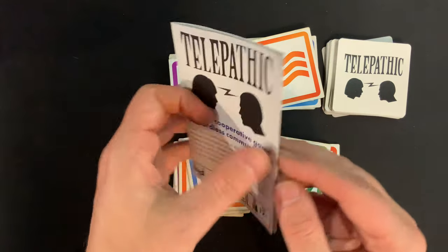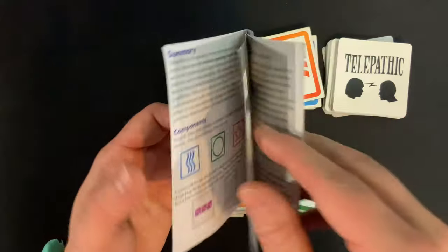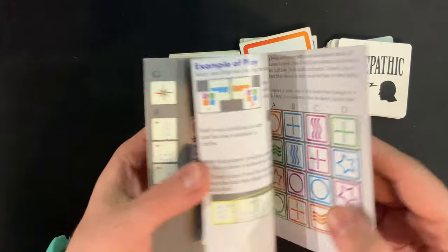The first thing we have here is our handy-dandy rule booklet. It looks to be about 12 pages — full-color, double-sided, with pictures, illustrations, and examples.